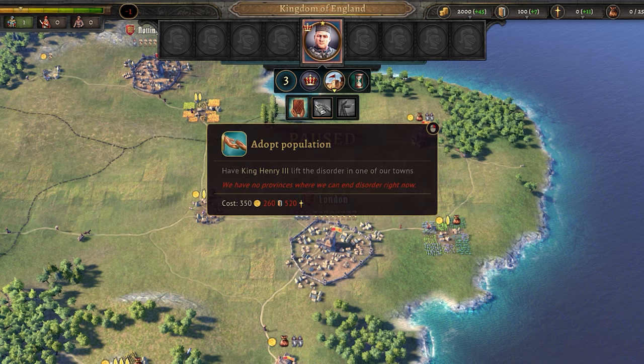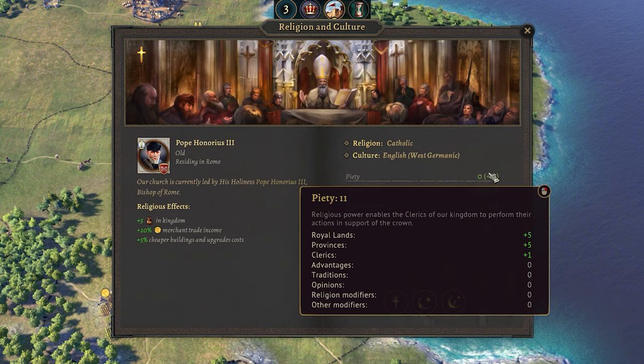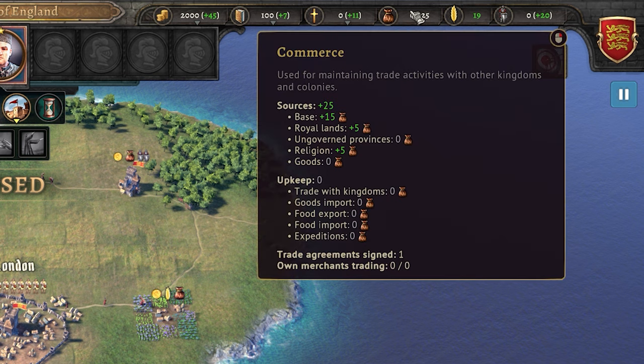Piety is your religious power and allows clerics to perform actions to help your kingdom. Also, when it is at max capacity, you get a small amount of extra gold, so sitting at full capacity isn't too bad if you need some extra cash. It's earned from your lands, buildings, as well as clerics and their actions.